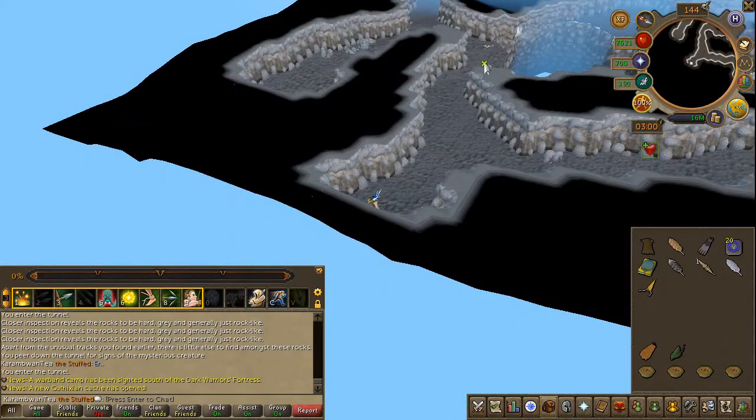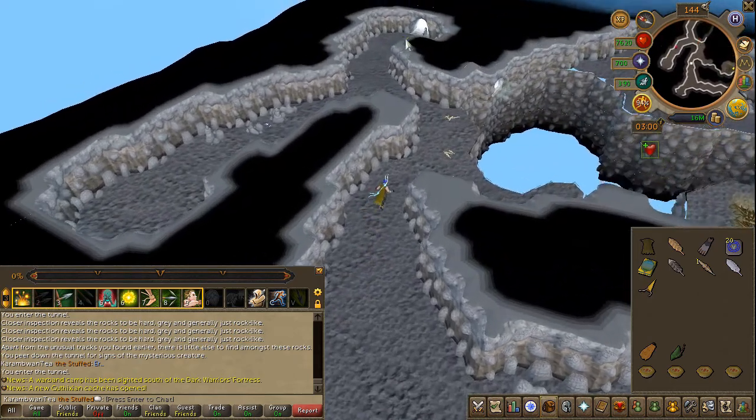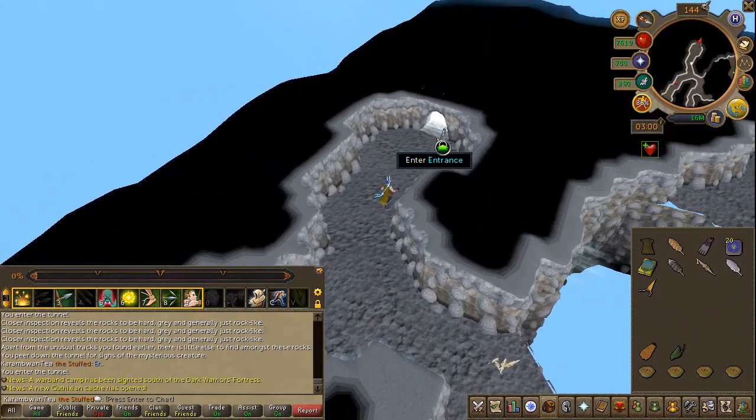Last but not least, the golden feather. Head all the way northeast — this is on the opposite section of the entire entrance of the mountain — and enter the cave.